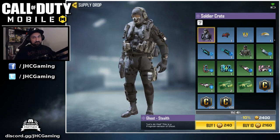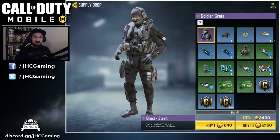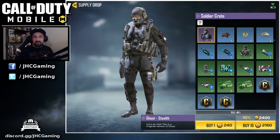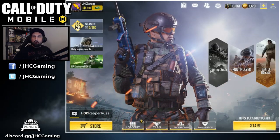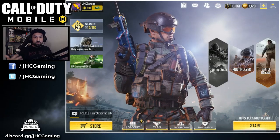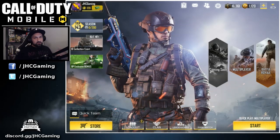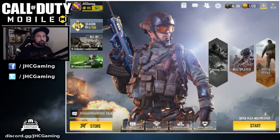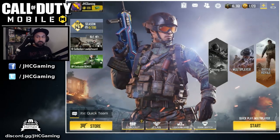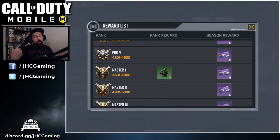It's not worth it to me — it's really expensive. Opening these crates costs a lot of COD points, and the odds of getting the epic items are very low. You can end up spending hundreds of dollars and still not get the Ghost skin. As a collector, I'd like all the different skins. I'll buy some when they appear in the shop and try to get most of them as season rewards or rewards in multiplayer and battle royale. But getting legendary on ranked multiplayer is just too much work — lots of games, lots of playtime.